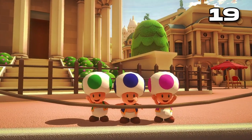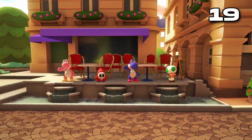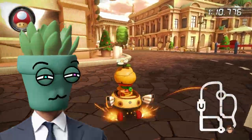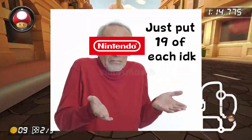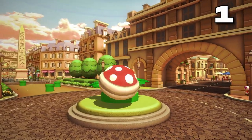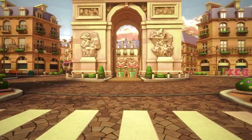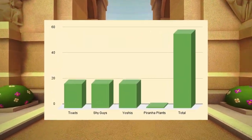Starting off with Toads, there are 19 watching from the sidelines. 19 Shy Guys and 19 Yoshis can also be found in the same general areas. I wonder why Nintendo placed exactly 19 of each of these characters — it was probably just an arbitrary choice, but maybe there's some sort of significance. Anywho, last but not least, we have one piranha plant. There are also two cardboard cutouts of piranha plants near the starting line. This leads to a total population of 58 citizens.